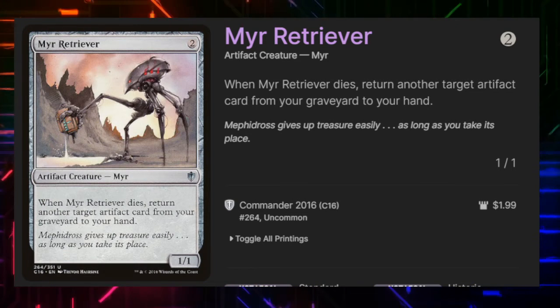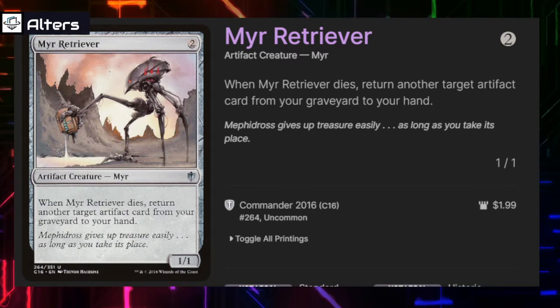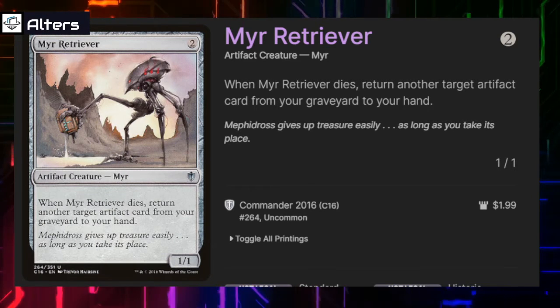Mirror Retriever — when it dies we return another target artifact from our graveyard to our hand, very similar to the wording on Junk Diver.